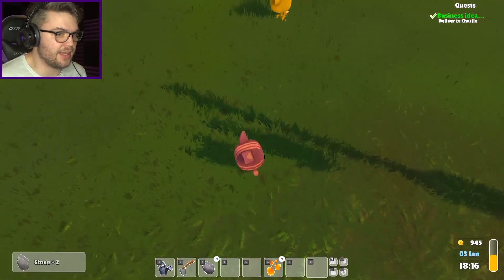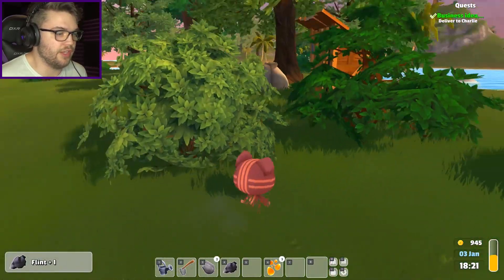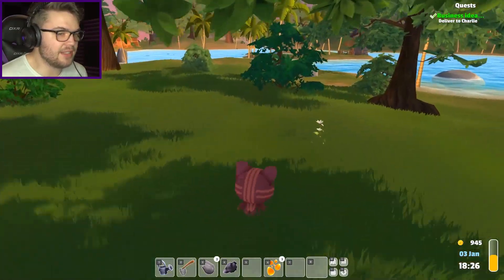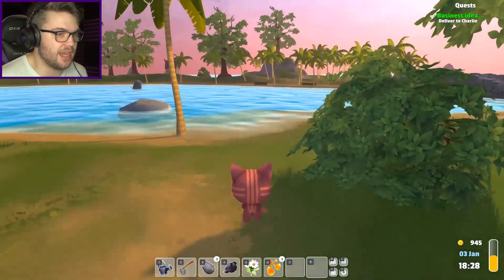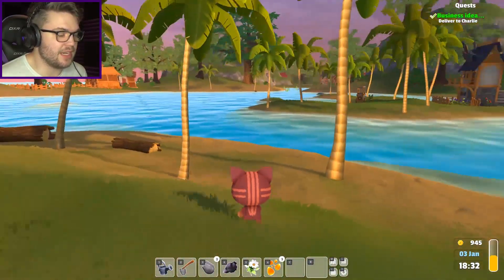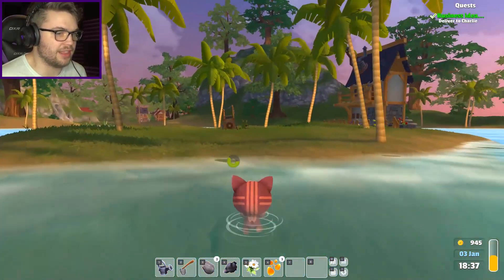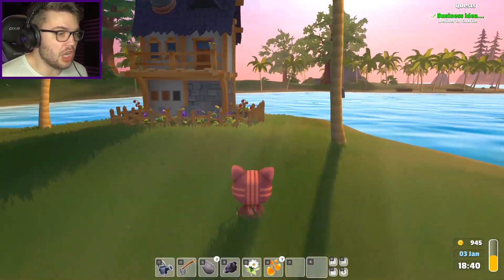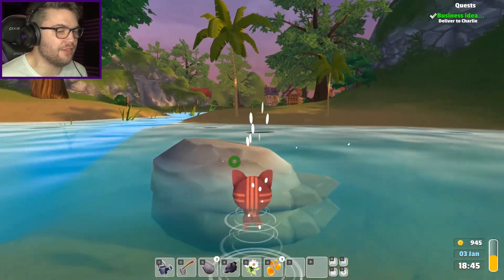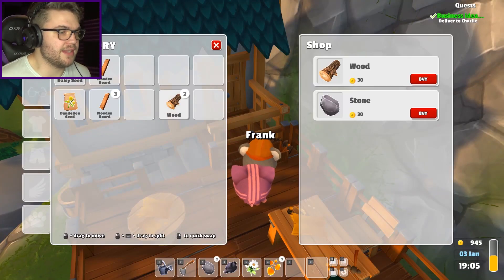I need to go out - oh, flint! What does flint do? I don't know. And there's like an outhouse here, that's kind of funny. I need to keep going out and gathering more materials to sell. I should probably go and talk to Frank and see if I can expand my little shop front. I can also buy wood from Frank I think, so let me go over there and talk to him. I'm just in love with this game - it's so adorable and fun and I'm a little bit addicted.